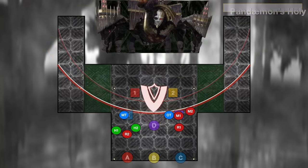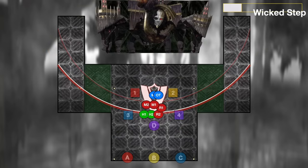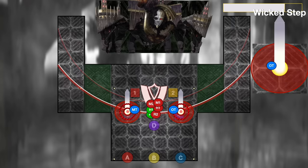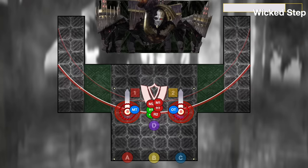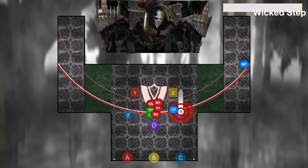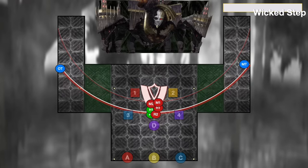Next up, the boss will cast Wicked Step — the tank buster towers from normal mode, but with an extra twist. Tanks need to position on the northern inner diagonal: slightly north of the middle of the tower, on the inside, and closer to the east-west line than the north-south line. If you position correctly within your tower, when the boss hits for the tank buster, you're going to get sent flying and will land on the outside platforms. Note that this is both a tank buster and comes with a bleed, so mitigate it to reduce the damage of both the initial hit and the bleed.